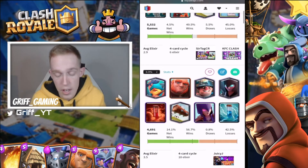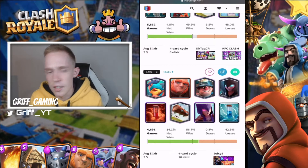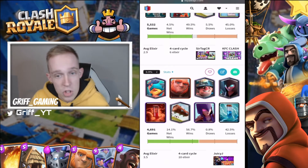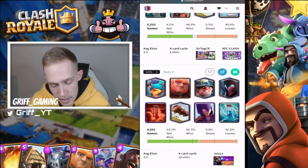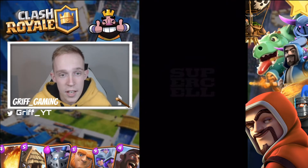This deck has the giant and the miner as double win conditions, plus double witch and triple spells, so it'll be good against bait decks which have a pretty high use rate. Against other beatdown decks in single elixir, you'll be using miner for chip damage, and in double elixir you'll be able to use the giant a lot more. You can also kite cards like hog, golem, and giant with your fisherman.